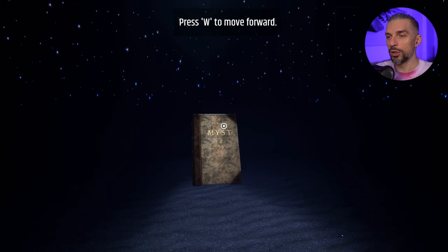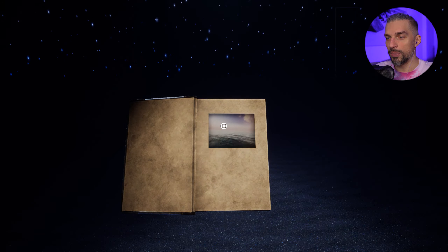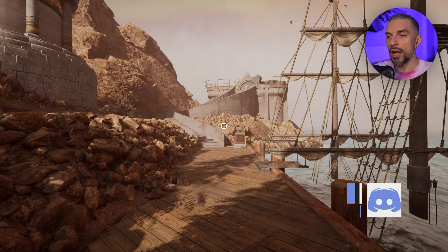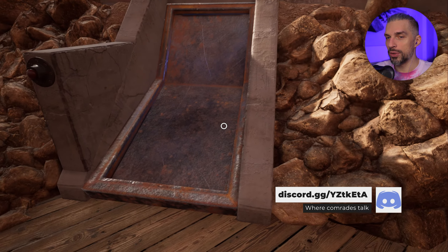Press W to move forward, let's go. So the book has the first story for us. Let's go into it - and we are on a dock, quite beautiful.